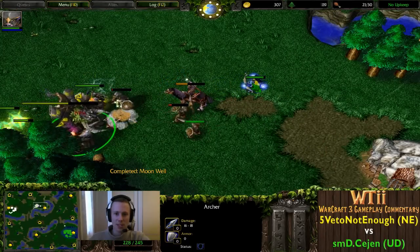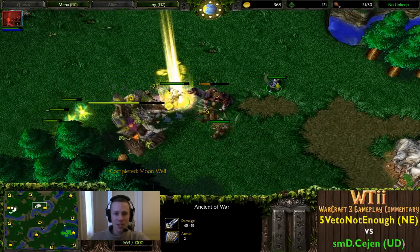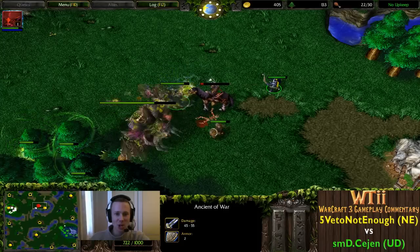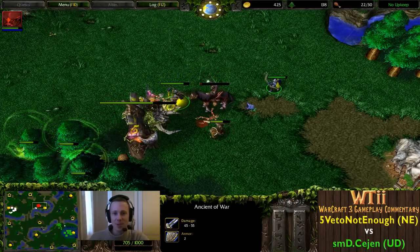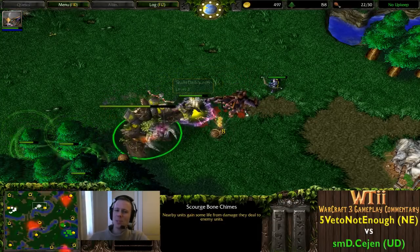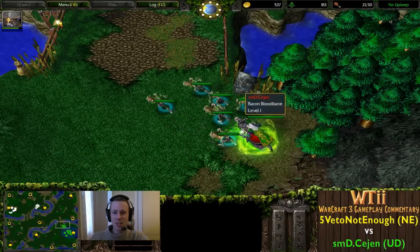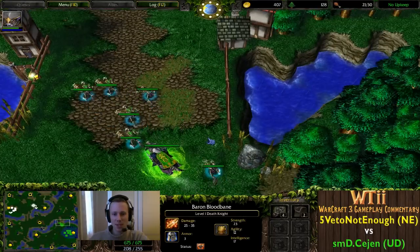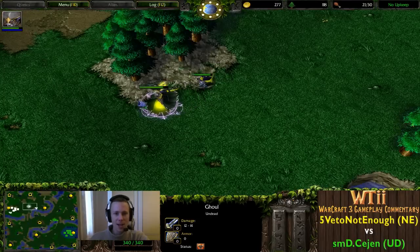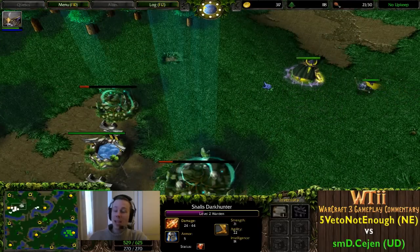He's got to be careful though - he doesn't want to finish off those units. Smartly pulls back the Archer; he's very good with this Ancient of War, trying to keep him under control. The Ancient of War loves to last-shot things and you don't want that because you won't get experience. Scourge Bone Chimes dropped - Wisp being picked off here. A good detonate denies experience for the Death Knight, who is now moving in with ghouls to harass.